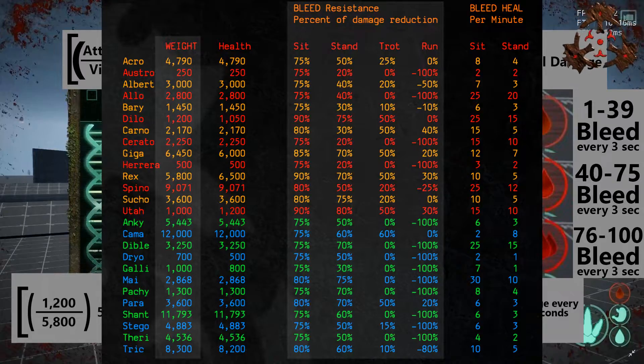These numbers are pretty reliable. You should also know your own dinosaur and how long it will take to heal from bleeds. For example, if you're a dryo you do not want to be bleeding — at full bleed you'll be sitting on the ground for almost an hour to heal it off. The non-survival dinosaurs are kind of all over the place with the stats and they bleed out pretty quickly. Hopefully this creates awareness of how the bleed system works. See you next time.